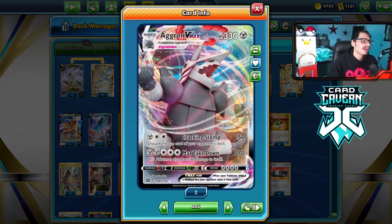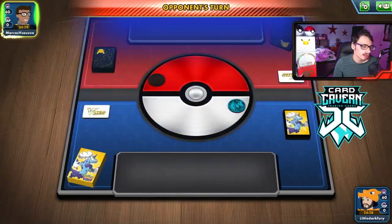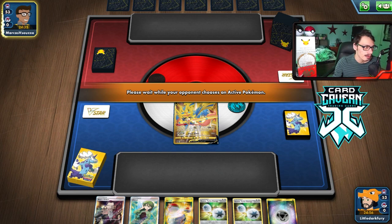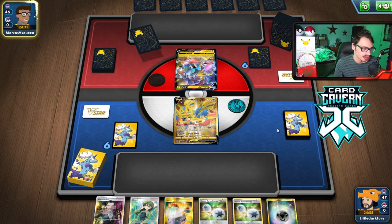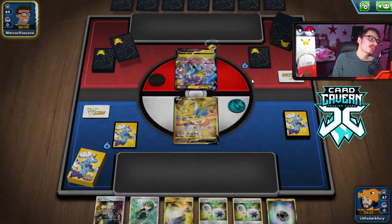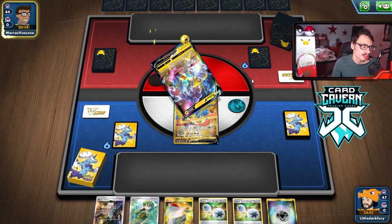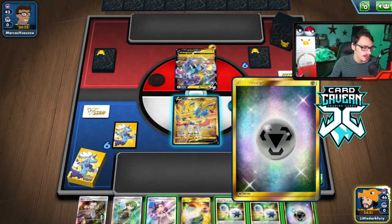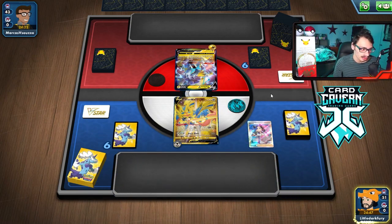Overall the deck is pretty solid. Aggron is quite a beast and combos well with Double Turbo Energy. Let's try it out and see what we can do. Looks like we're going second — we open Bidoof which we'll have to work with, hoping to draw Arceus. Our opponent reveals a Raichu, so they're playing a lightning box deck.